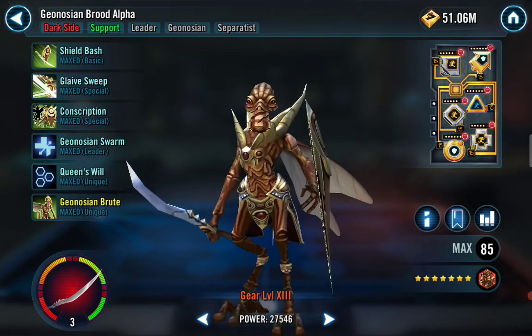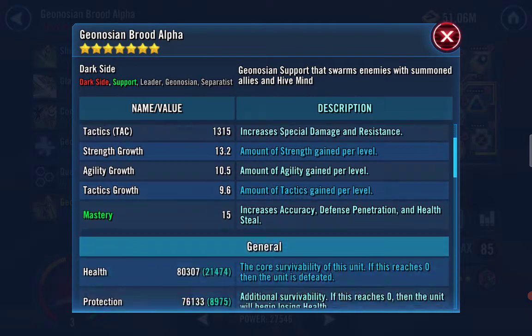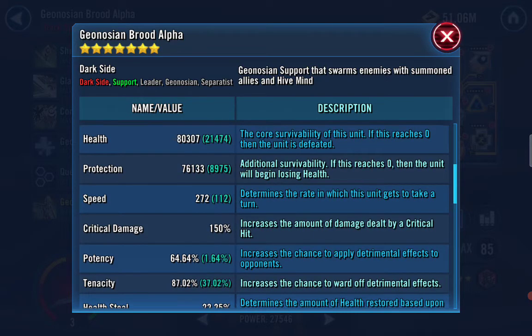The reason people cannot solo my Geo squad with their Vader is because my Brood Alpha's speed is 272. Vader by himself can sometimes be hard to get up to that speed — my Vader by himself is 261. If you can solo Geos with your Vader, comment below. If you have a slow Brood Alpha, everyone's doing it. Make sure you're modding your Brood Alpha correctly.